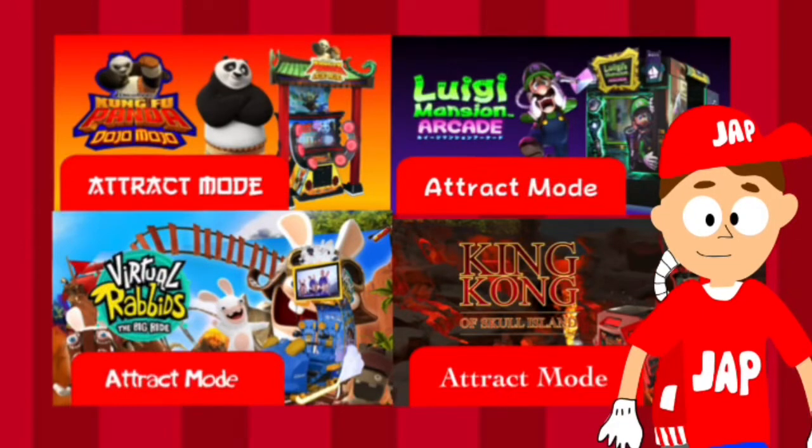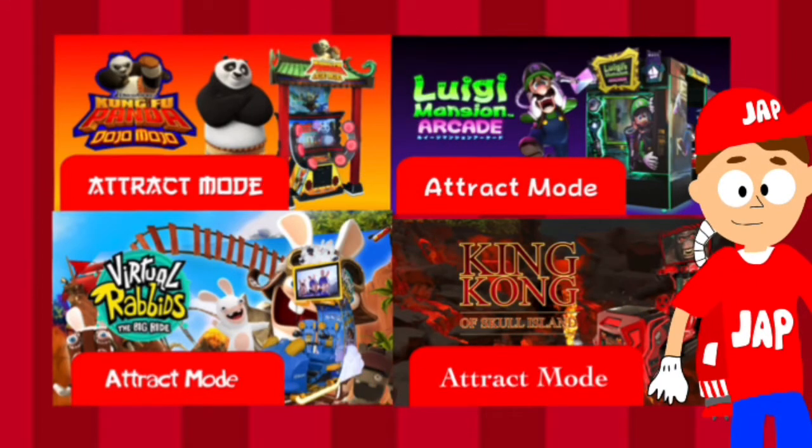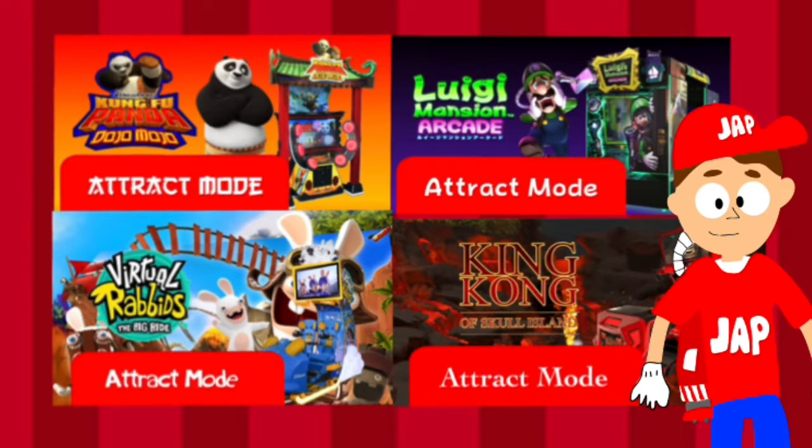Alright guys, so today we're going to be talking about some of the attractables I wanted to show you about. Here we go guys. The first one I'm going to show you is Kung Fu Panda Dojo Mojo. This video game is like a combat thing where you collect dumplings and kick some objects. You don't want to grab the bombs — kind of like the ones from Fruit Ninja. So that's similar to Fruit Ninja. Kung Fu Panda Dojo Mojo is working on the attract mode.